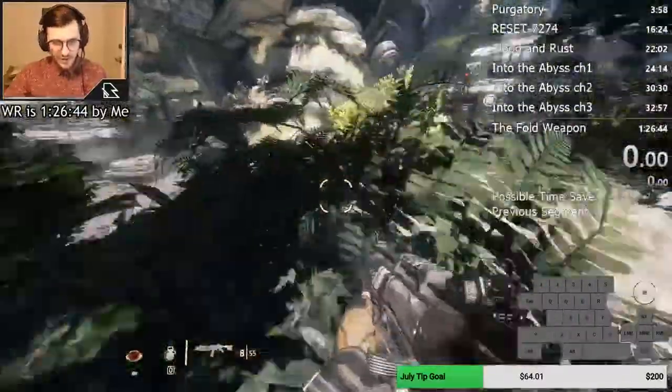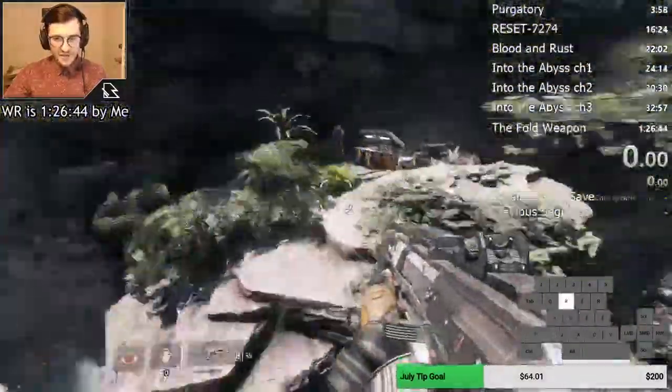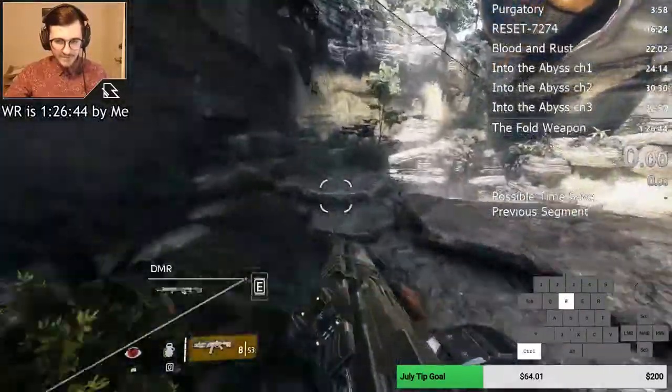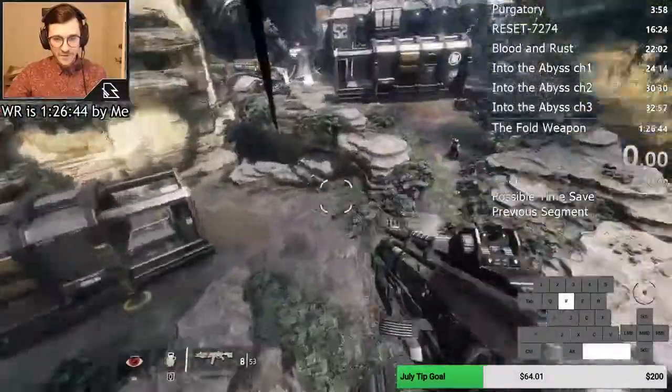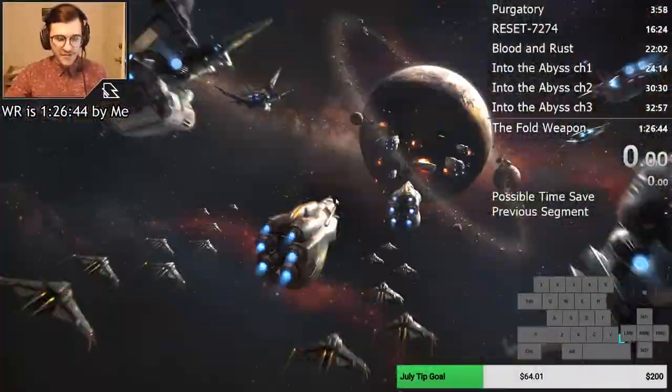There we go. Once you get right here — if you're not comfortable doing this, there's a zip line over here, but that's a super outdated route. Come over here to the zip line, jump, jump, and continue on from there. Don't use the zip line — learn this route.